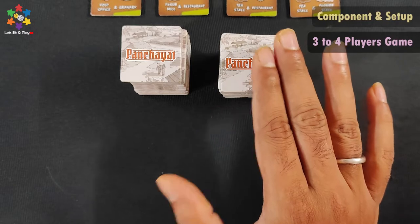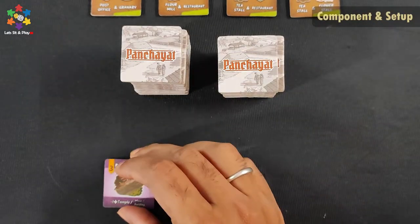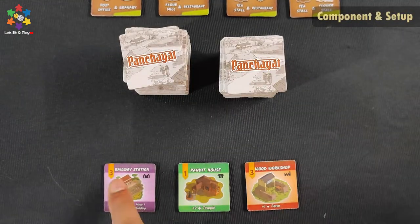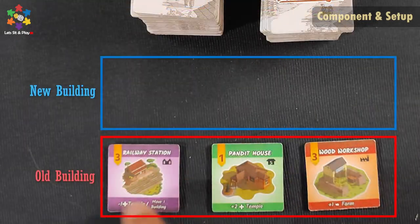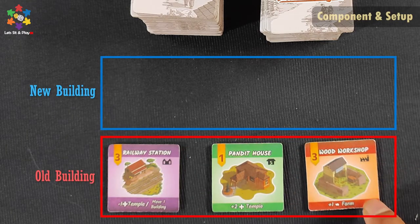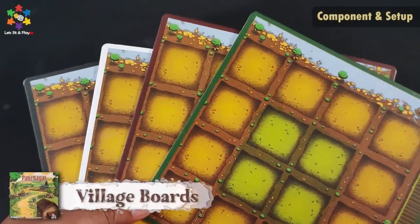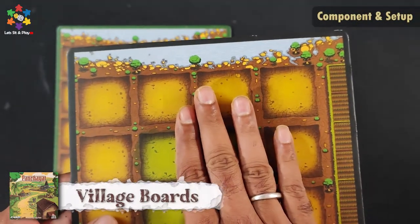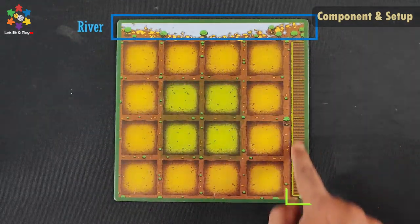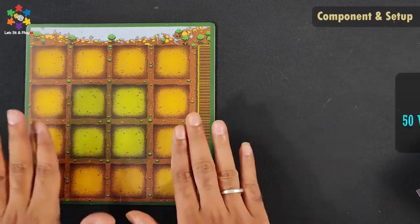The building tiles should be shuffled face-down in two decks. From the top of the deck, you will flip three tiles face-up, leaving a little space. We call the face-up tiles the old building tiles, and the newly flipped tiles are the new building tiles. Here is the village board — all players get one village board each.